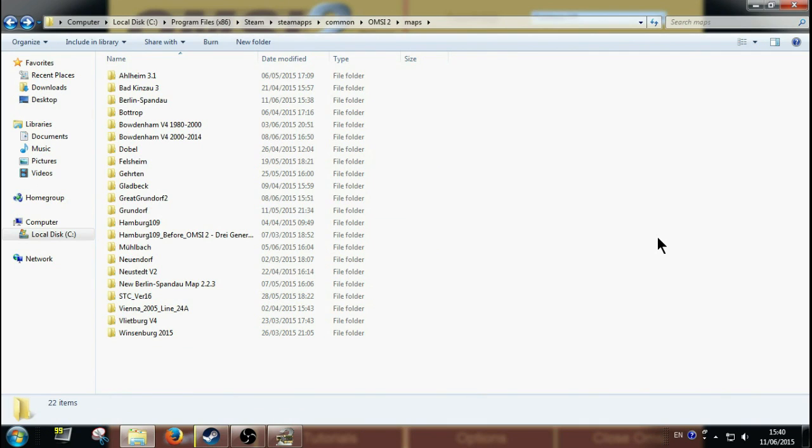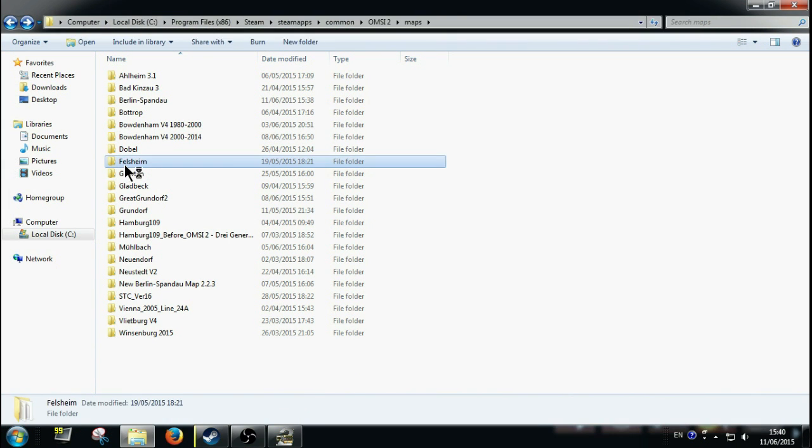Whatever map you have installed on your game will be here. Today for example I'm doing the Felsheim map. When you click into your Felsheim map you're going to get this screen.